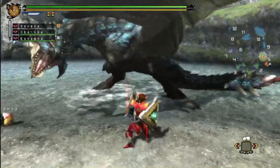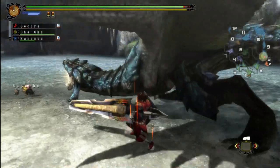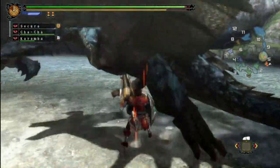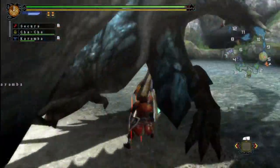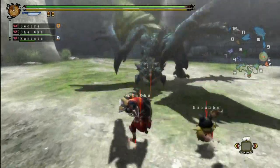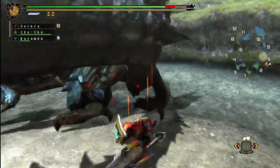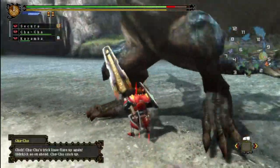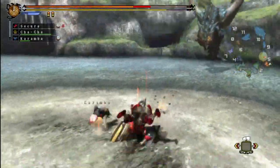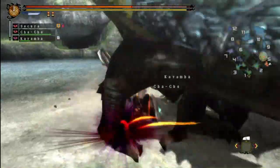As far as the moves go, I'm pretty sure the Azure Rathalos has virtually no differences from the regular one. I think he has a biting move that he does when he's flying which has fire coming out of it, giving it extra range. Maybe he just has a damage boost or something.